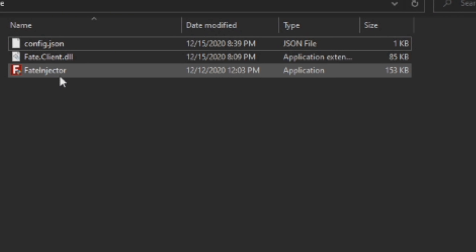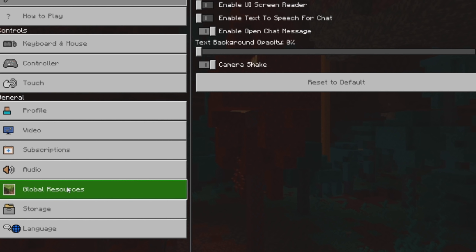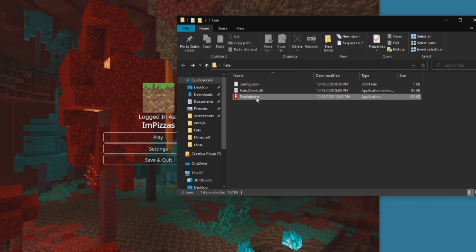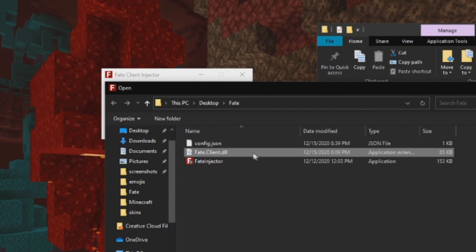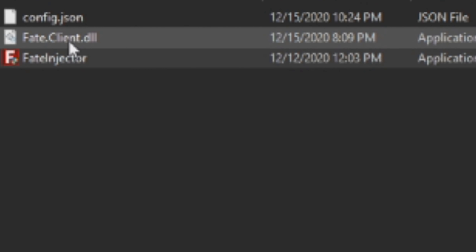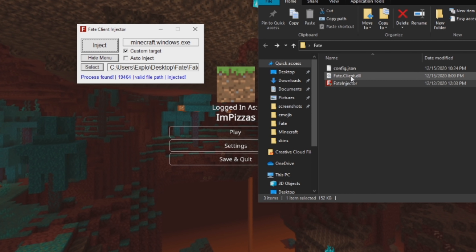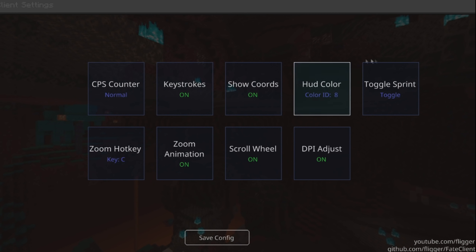That's the extent of Fate Client. How do I actually install the Fate Client? You're going to need something called the Fate Injector, the Fate.Client.DLL, and also this texture pack for the GUI. Once you have all three of those, open up the Fate Injector, click Select, and it's going to ask you for the DLL file. Click Open and then Inject. If it works, it's going to say a valid file path. Make sure you guys have all these up-to-date versions. The specific one I have in the description is for 1.16.2. You can find all the older versions in the Discord. And boom, you'll have all these really awesome options. See you next time.